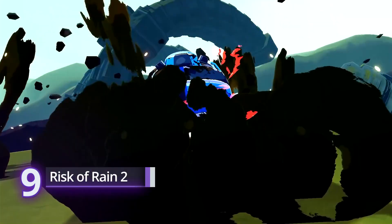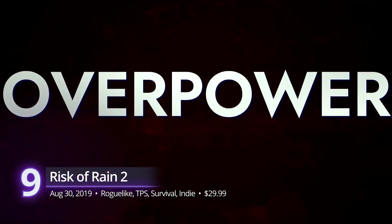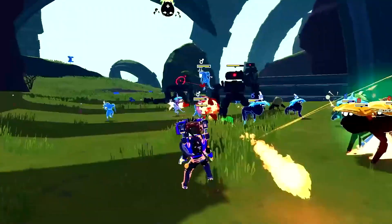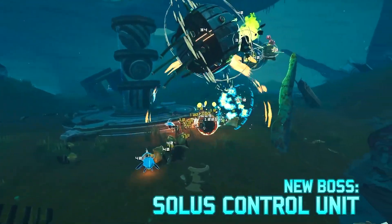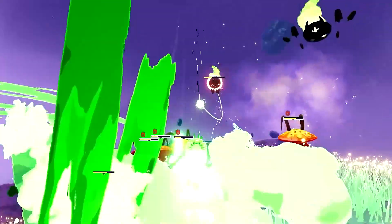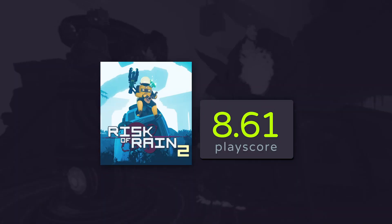At number 9, Risk of Rain 2. Making a huge leap from 2D to full 3D, Hopoo Games takes a calculated risk with this game-changing upgrade. Each run on this alien planet is as challenging as it is rewarding. Select from its wide cast of characters with unique abilities and face off against overwhelming enemies. Its success pushed it out of Steam's early access, leading to a PlayStation 4 port. It received notable praise from critics, admiring its endless replay value and characters. A PlayScore of 8.61.